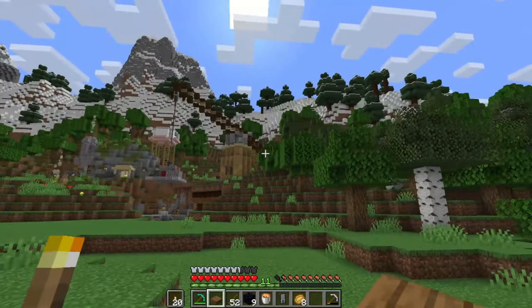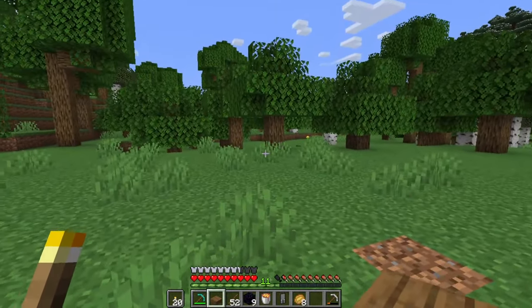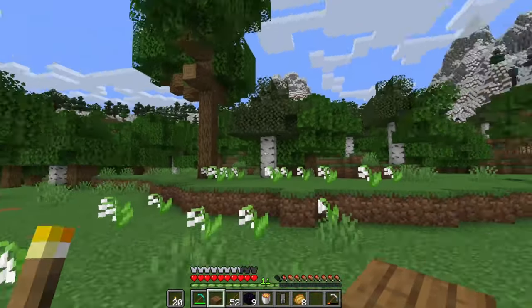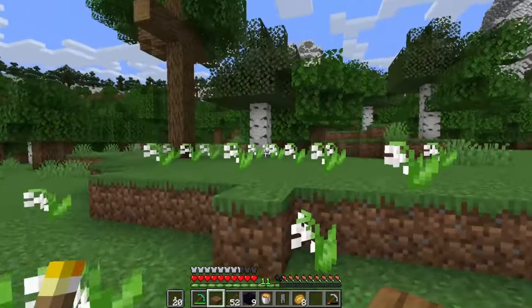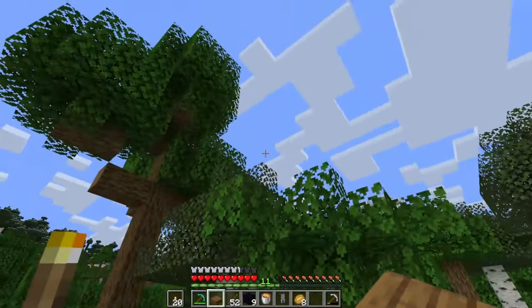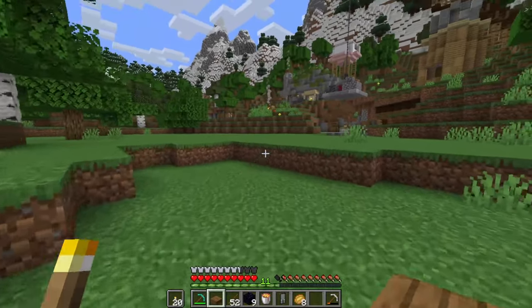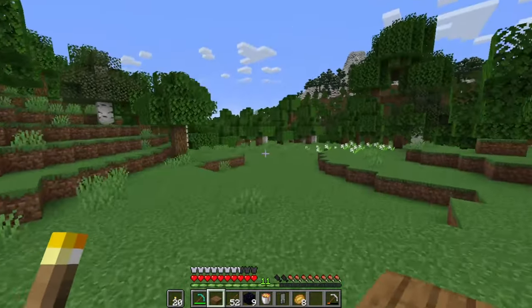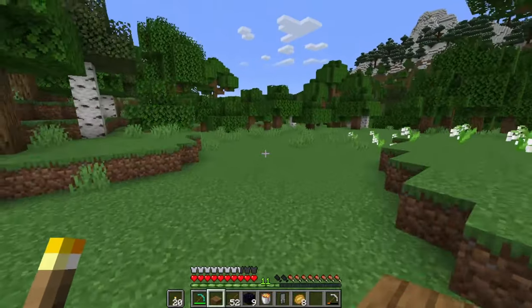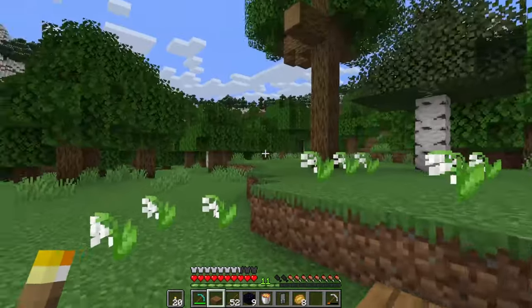Now for this nether portal, we're just going to be putting it inside of a building. Normally I would try to have it actually like out and about, but I think a big organic tree type of nether portal or like an amethyst portal would work as well. I think I'm going to build this little teapot and if I don't like it, I'll just repurpose the teapot and move the nether portal somewhere.